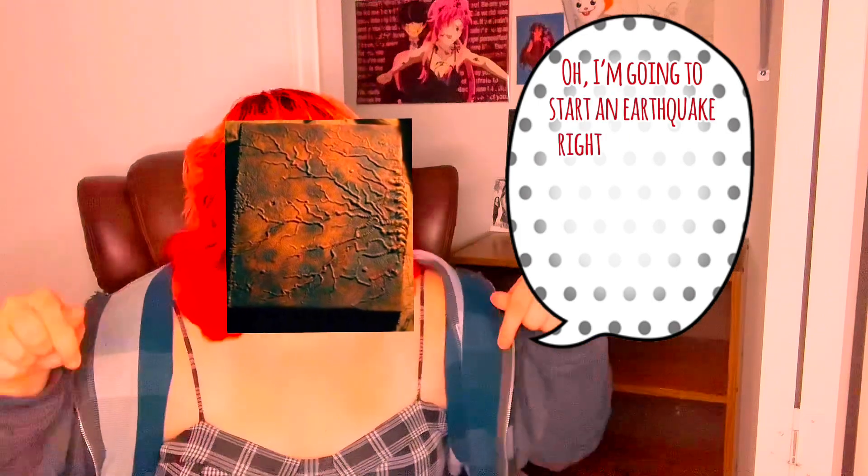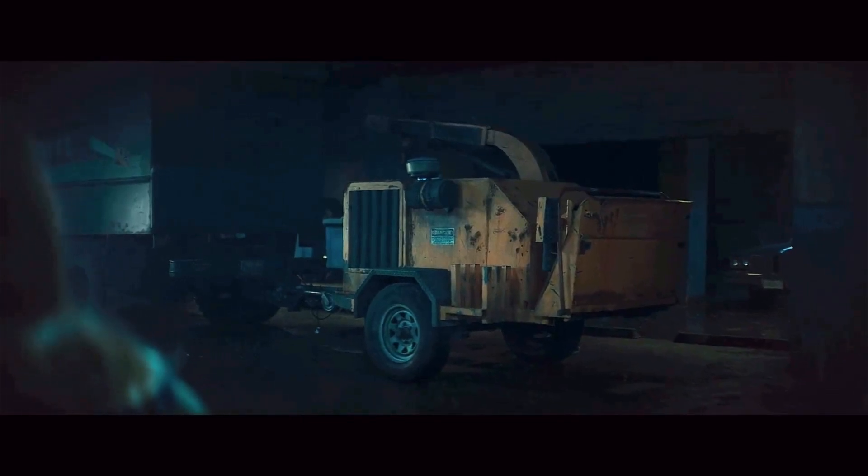Danny finds the Necronomicon underneath the building after the earthquake. There's a bank under there too — another nitpick: why is there a bank under this building? And if the Necronomicon caused the earthquake because it wanted to be found, why didn't it cause the earthquake earlier? I would have liked it if we found the Necronomicon in an attic, or maybe the earthquake still happens but the Necronomicon was in the crack of a wall inside their apartment. That would make more sense. Also, why is there a wood chipper in the parking garage? Is that normal?